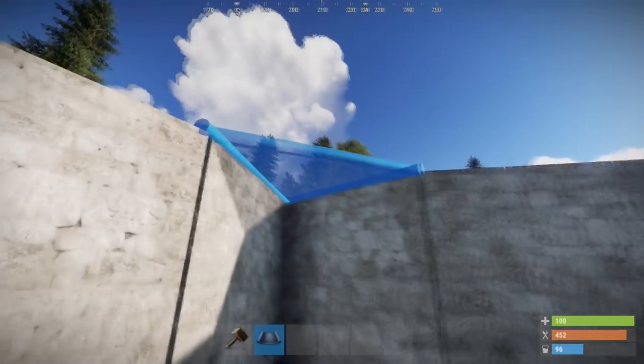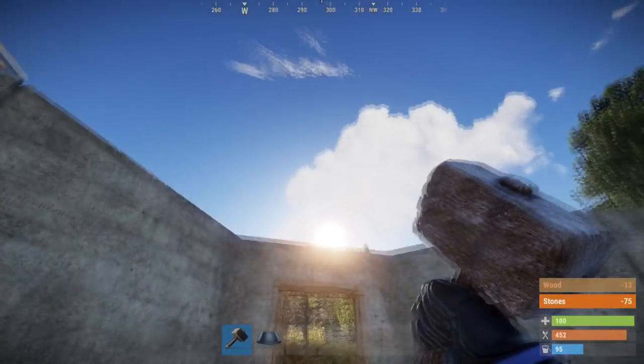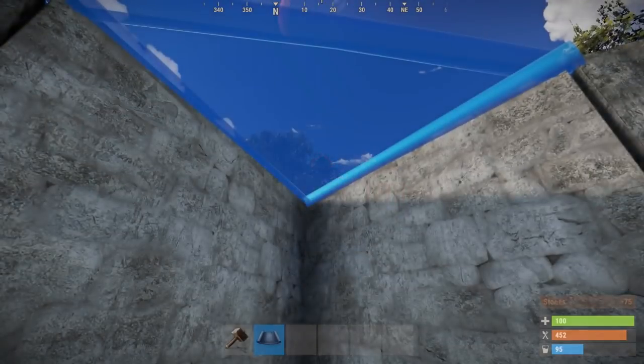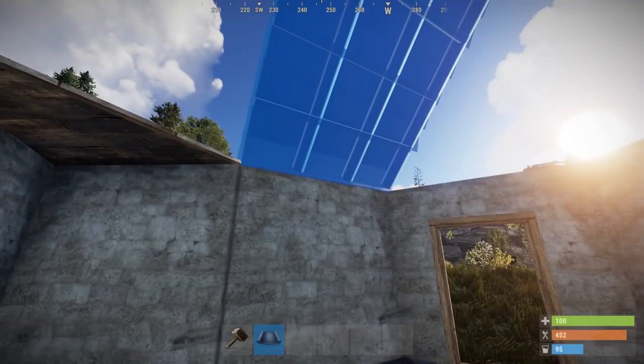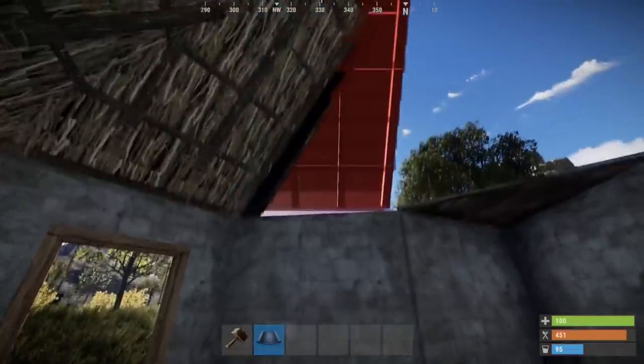Once upgraded to stone, locate the little triangle pockets and fill the ceiling with a stone triangle ceiling — do that for both sides. Then go ahead and place your 45-degree roofs, making sure you can fit all eight of them.